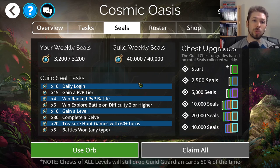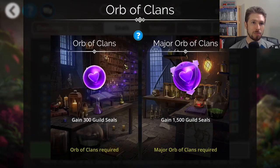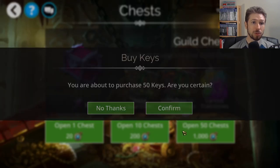We'll start with glory and gem keys after. Right here you want to get up to 40,000 seals as quick as you can before you start opening these. On the right side, 10,000 seals is where you need to be for mythics to even drop. So make sure you're at least at 10,000 seals before you start opening your guild seals, thinking that you're going to get a chance to get this mythic. I do have another orb here — let me use this. I have 10,000 of these, so we're going to start by opening those.